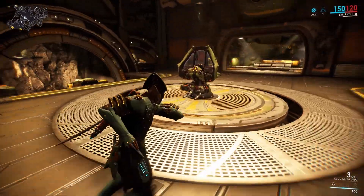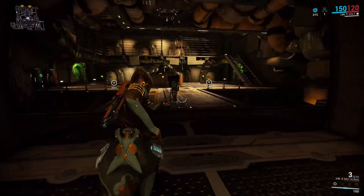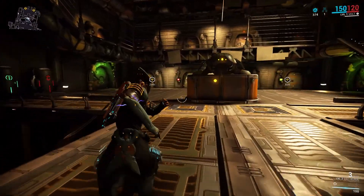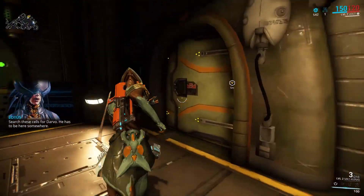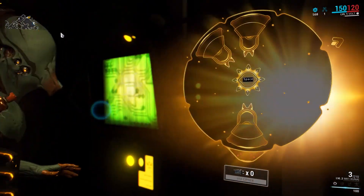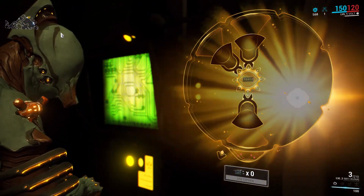Alright, so first we've got to get into the prison complex. I've unlocked it. Now, you see there's two cells? I'll get the right one, you go for the left one. Search these cells for Darbo — he has to be here somewhere. Because this is a tutorial mission, we don't have a timer. Mine's empty, which means you've got him.